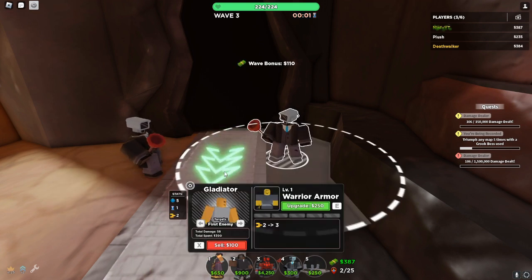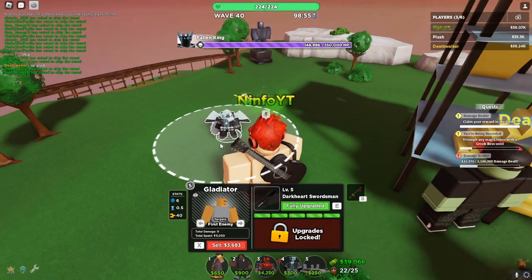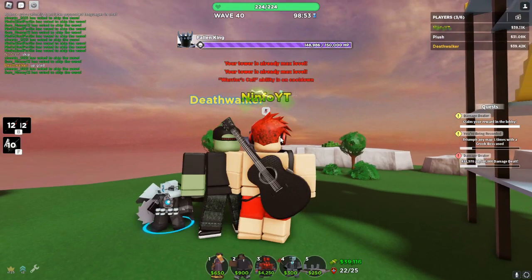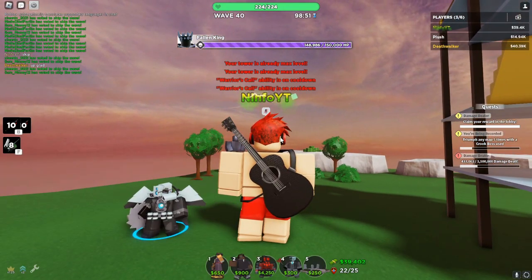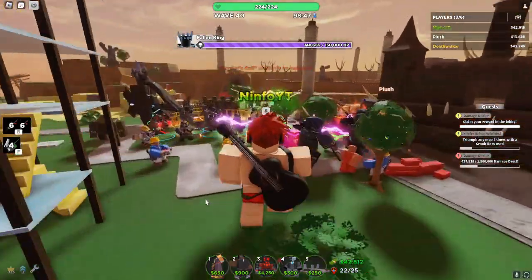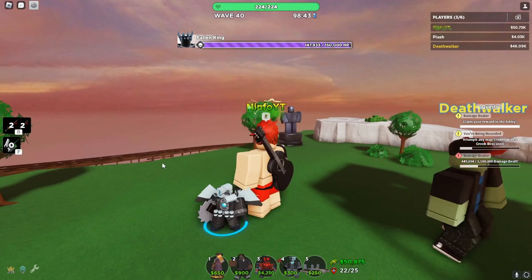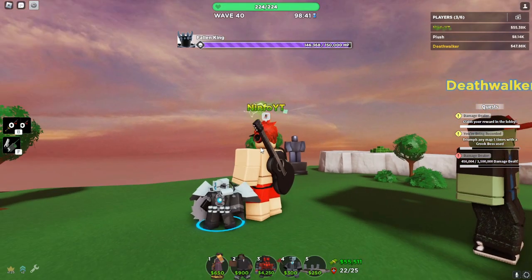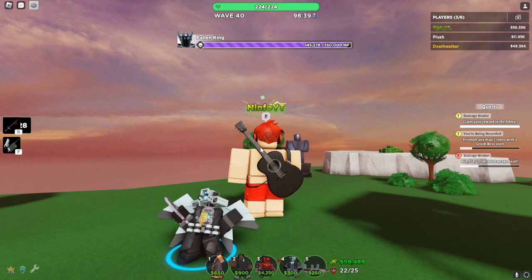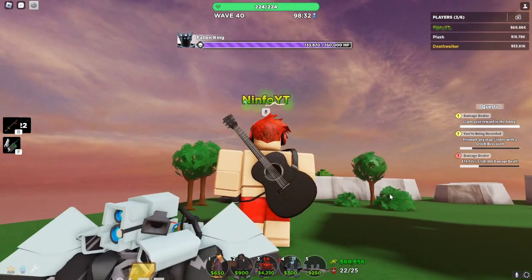I didn't realize this until now, but the gladiator actually has a custom animation when you use the ability. I have to wait for the ability to be ready — I'm currently wearing the boss one, so I used it on my other gladiator. Look at that — he like screams and looks crazy. It just looks cool, it looks like Chainsaw Man.